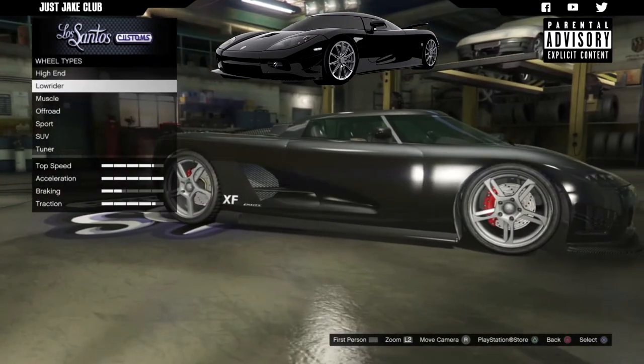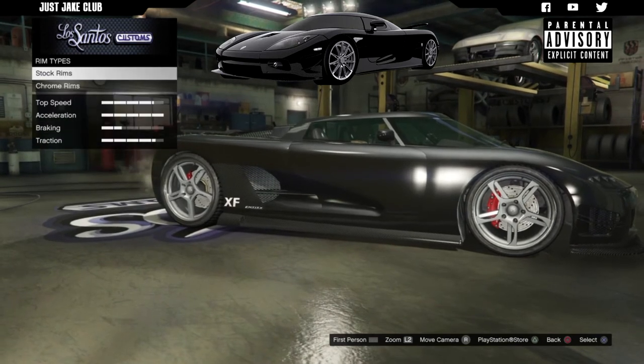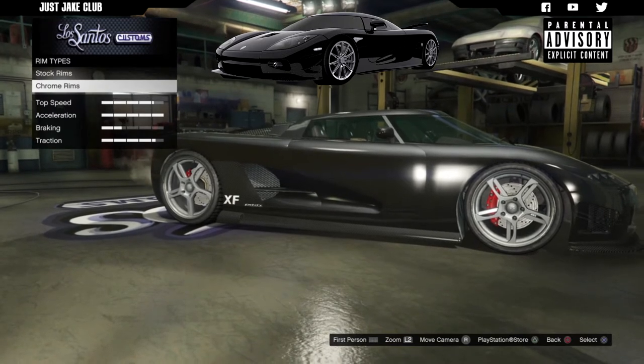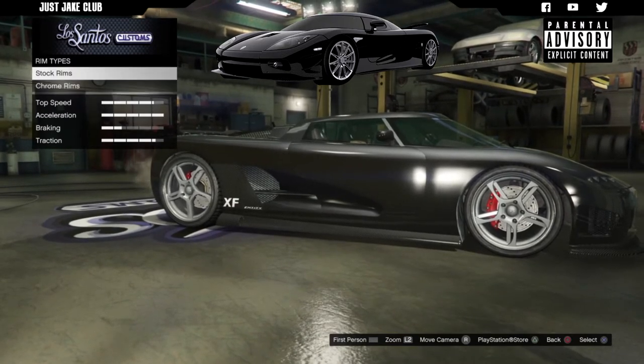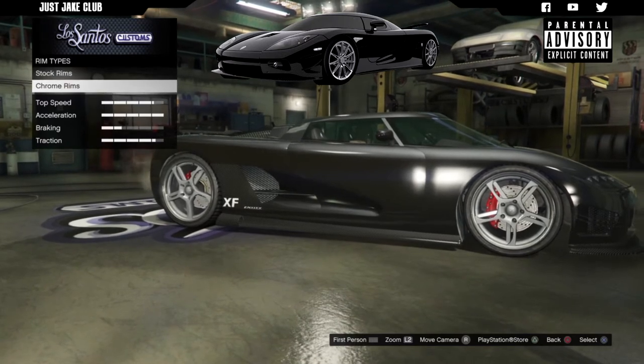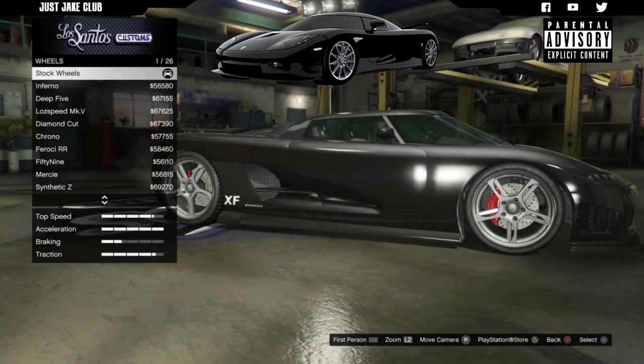For the wheels guys, you are going to wheel type and change it to sport. This is going to be personal preference - you can either go stock rims or you can go with chrome, depending on personal preference or your budget. If you haven't got that much money obviously go stock, but for me I'm going to go chrome because they're going to look a lot better.